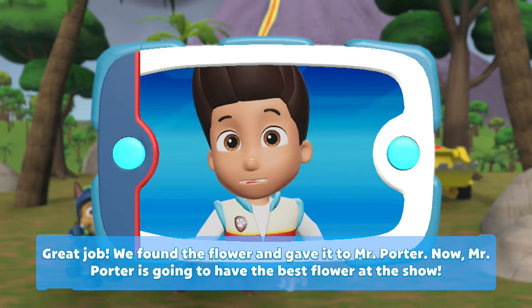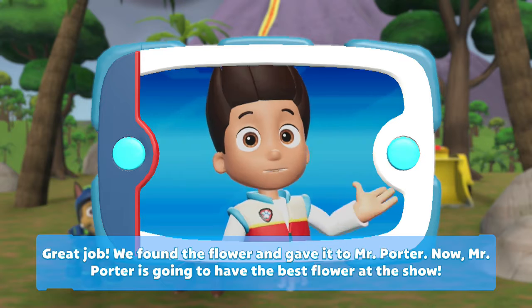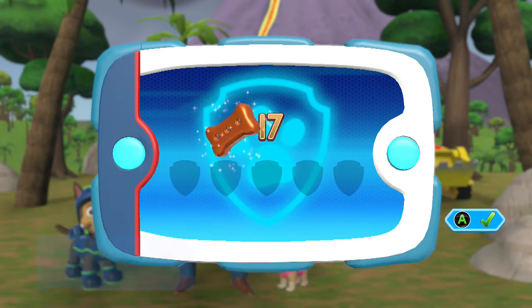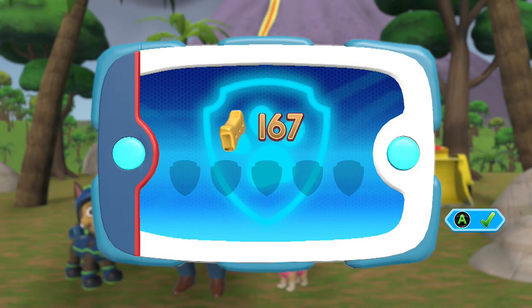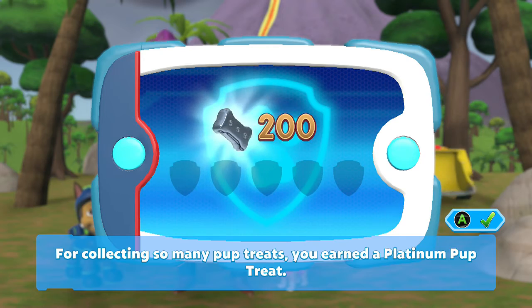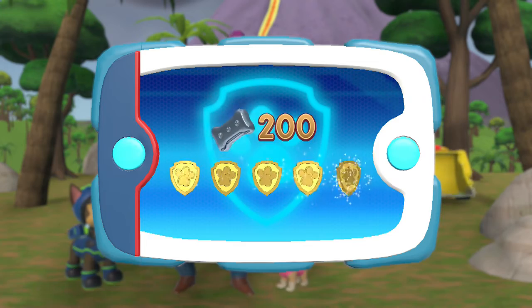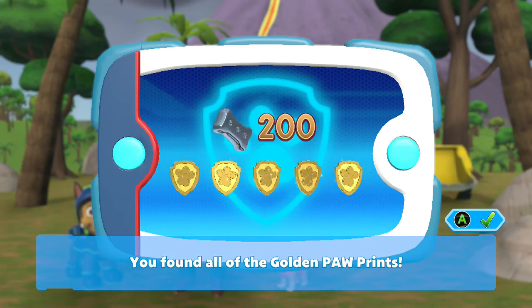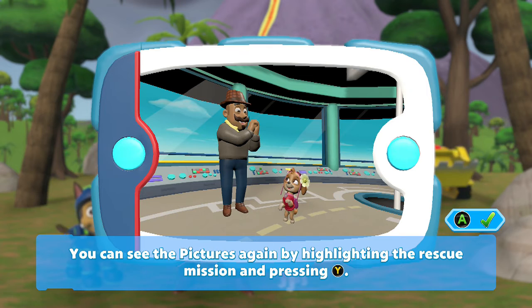Great job! We found the flower and gave it to Mr. Porter. Now Mr. Porter is going to have the best flower at the show. For collecting so many pup treats, you earned a platinum pup treat. You found all of the golden paw prints and unlocked another picture. You can see the pictures again by highlighting the rescue mission and pressing the Y button.